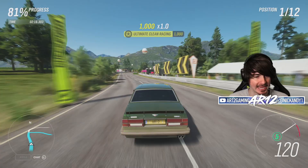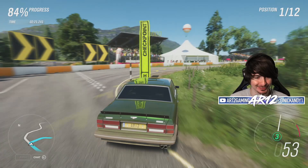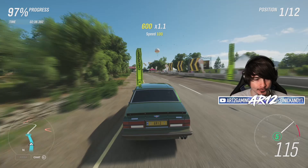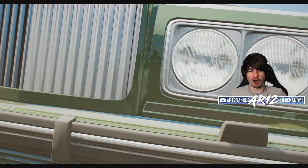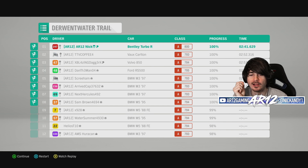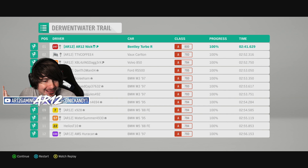I'm on the hardest difficulty and I'm absolutely flying away. I think we can all agree — when we heard the Bentley Turbo R was coming to Forza Horizon 4, every single one of us was like, that is going to be the worst car in update 26. As it turns out, this might be the best car of the bunch. The AI is 11 seconds slower than me.